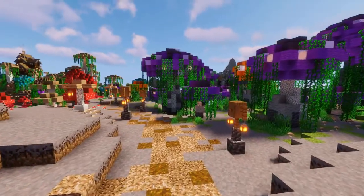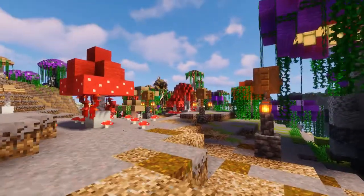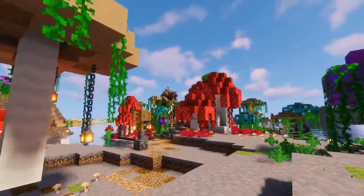A path leads out of the village. Along it are many lampposts with shimmering lanterns, but their light seems unnecessary next to the bioluminescent spots on the many mushrooms.